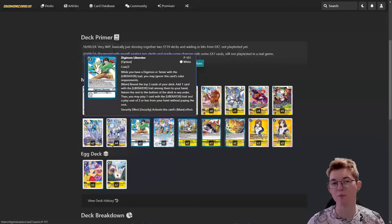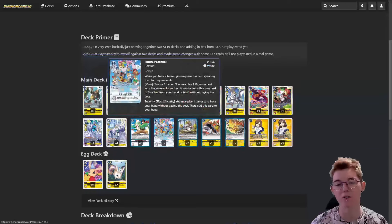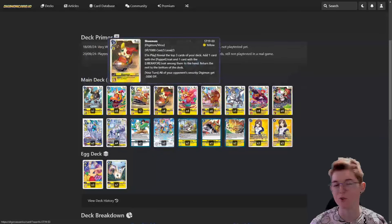Then we have Digimon Liberator - you reveal the top three cards, take one with Liberator from that pile, and then you can play a three cost or less from your hand without paying the cost. I have this in my Vortex deck too - pretty good. You can play that and then play your searching Shumon, so you can really get a bunch of cards you want or find specific pieces you're missing.